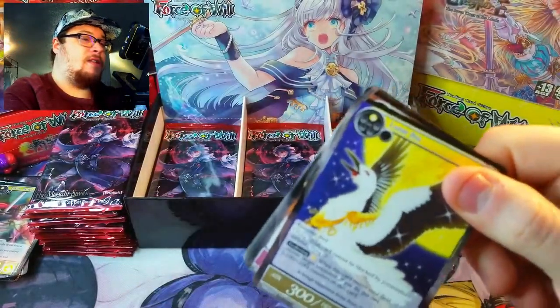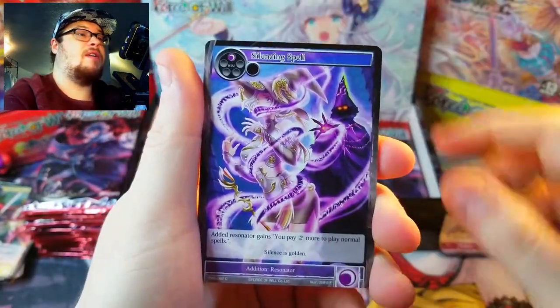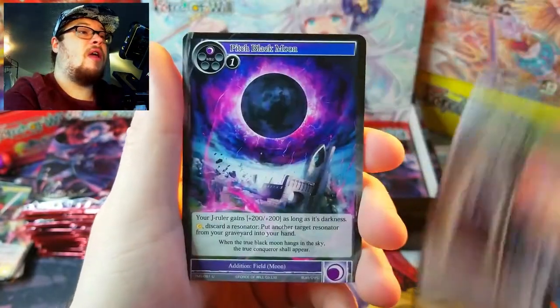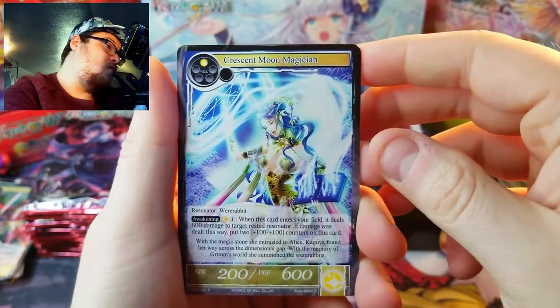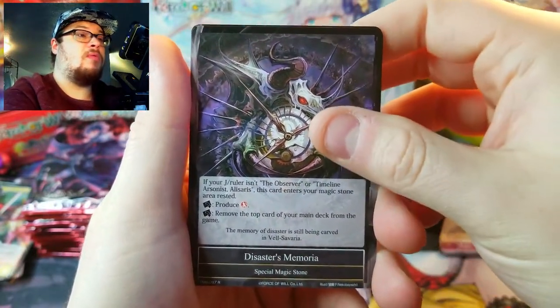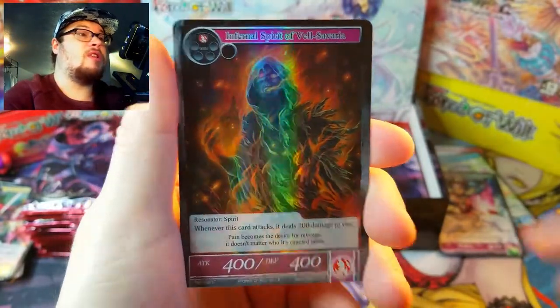Alright, next pack — we've got a little duck-swan thing, an Ibis, and a Silencing Spell, cool-looking card. Here we go: Ambush, Black Moon Wind — our rare is Crescent Moon Magician. And we've got a Memoria as our rare — Disasters Memoria, pretty cool-looking artwork. Behind it, Spirit of Veiled Souls which is just a common.